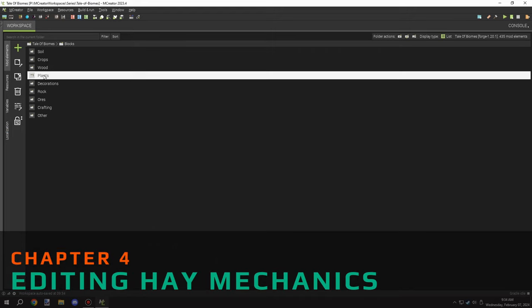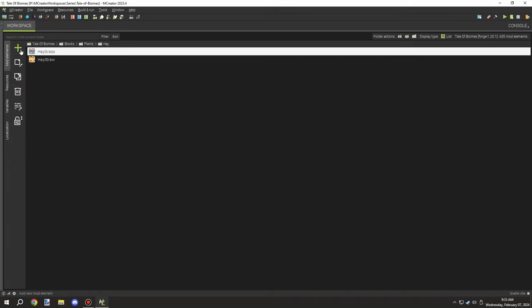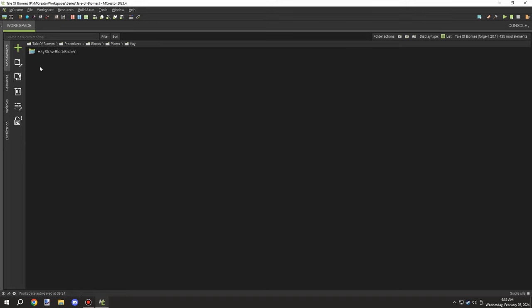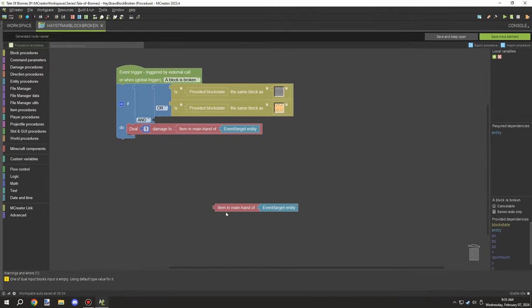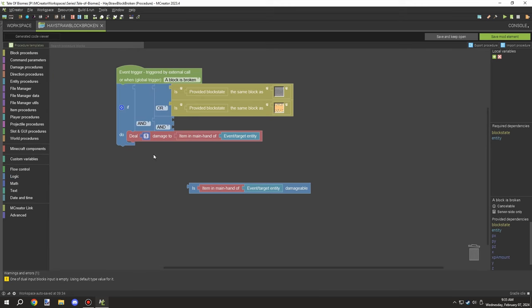I needed to figure out where the hay breaking mechanics were actually stored. I wasn't quite sure where the breaking properties were, and I wanted to make sure you can actually get the hay from the blocks. To tell the truth, it was a nightmare trying to figure out where all these pieces were located — and it was right under my nose the entire time.